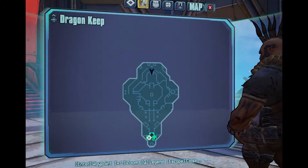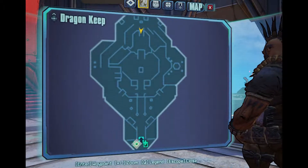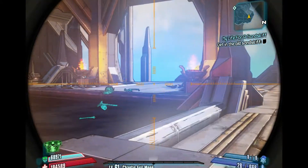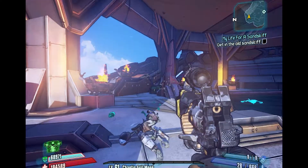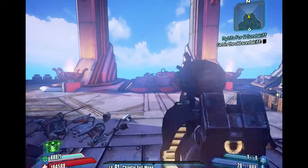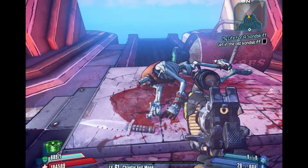This is in Dragon's Keep. You want to be going pretty much towards the back of the map, as if you're going to go defeat the Handsome Sorcerer, but before you get there you'll come up these stairs and you'll see this little red lit-up area just behind you.